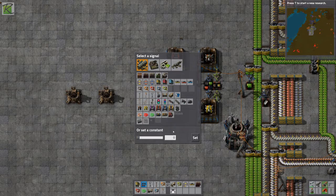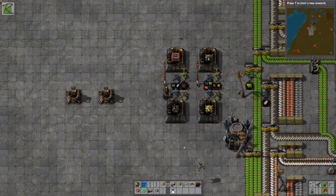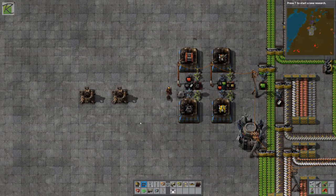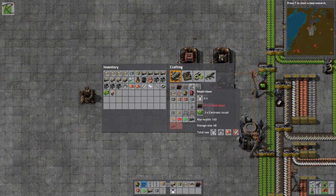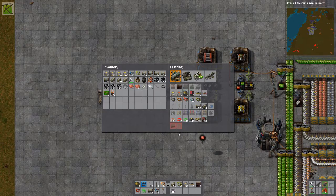I'll set a constant of 10 so the machine only works when there are fewer than 10 smart chests. Basically this keeps a constant storage of 10 chests. Smart chests require steel chests and electronic circuits. Steel chests are steel plates only, so that's something I can build. Let me put down another blueprint for that.